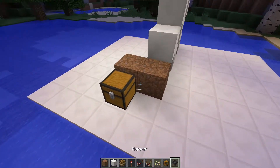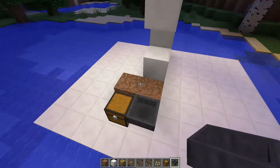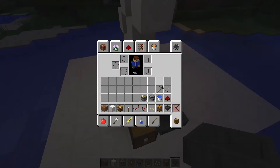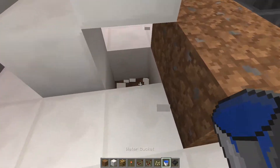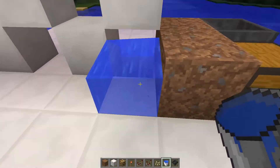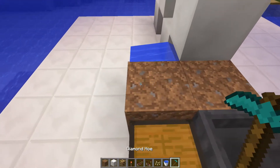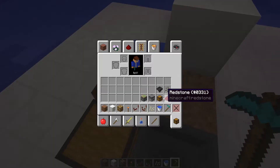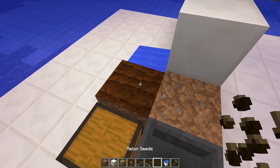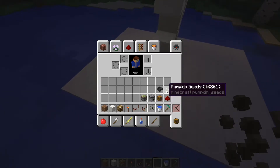Then you get yourself a chest, and a hopper that will collect the drops and put them into your chest. Then you get yourself some water, destroy this block, and put water in here so it goes right there and waters your dirt. Then plant yourself a seed of a melon or a pumpkin.